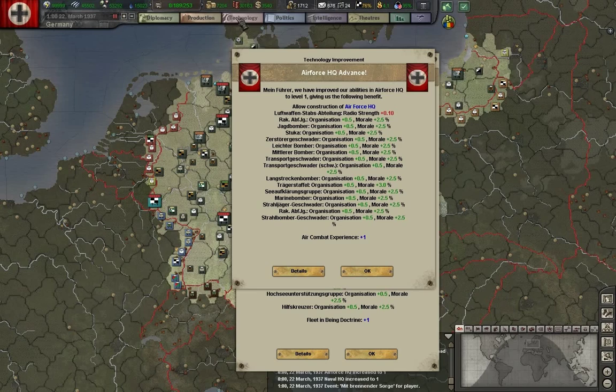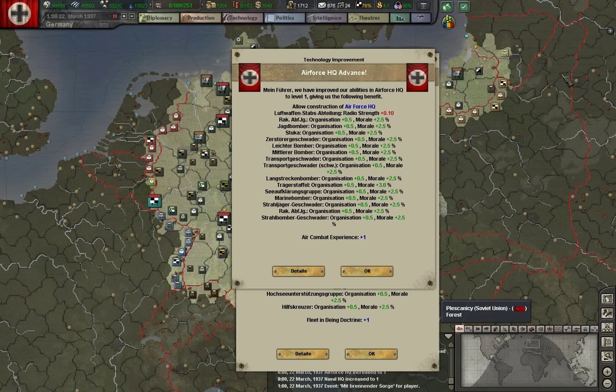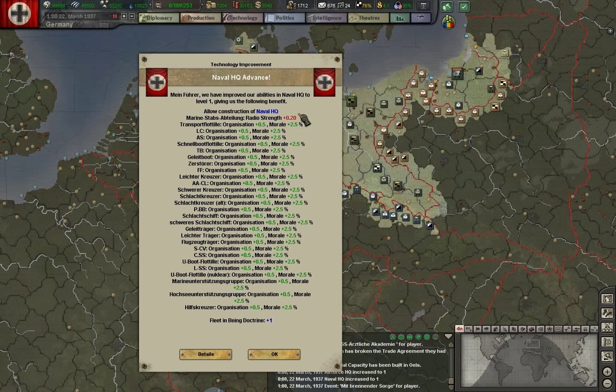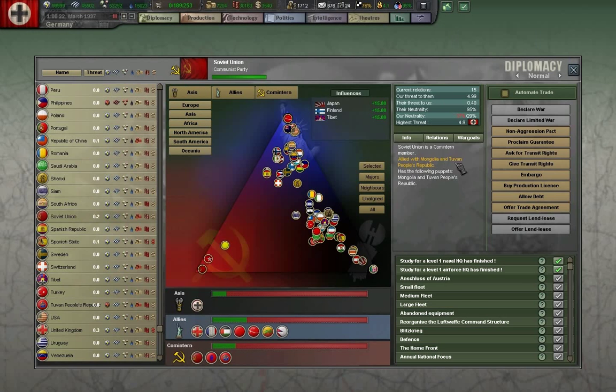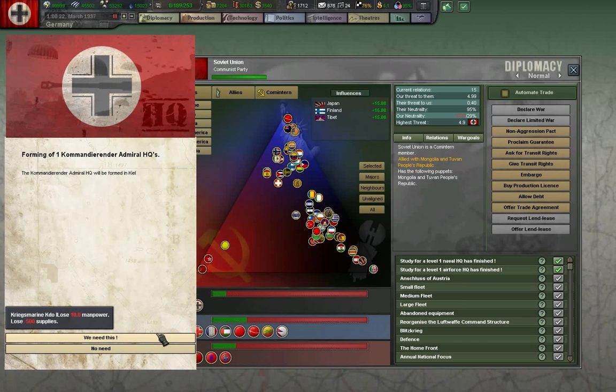Air Force HQs have advanced — good thing. So long as these aren't tech rushing, we're going to keep researching them. Radio strength is improved here, so that is good. Naval HQs have advanced as well — helps a lot of organization capabilities. We'll go with that.